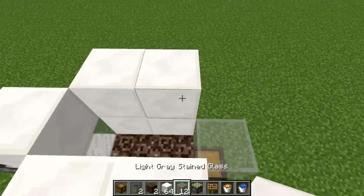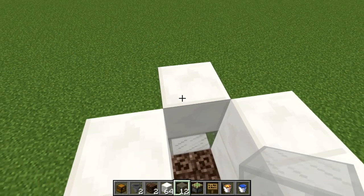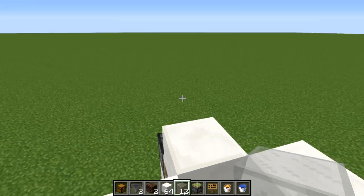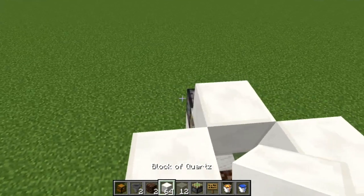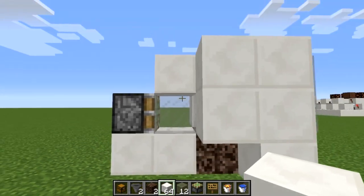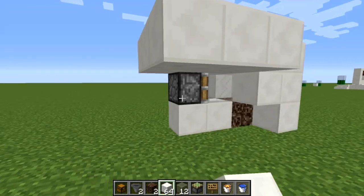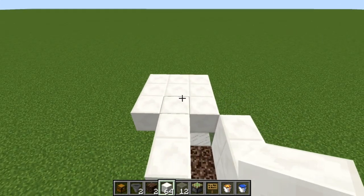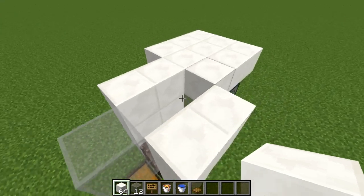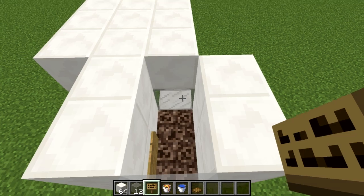Moving on up, place building blocks on top of all these blocks and another piece of glass. At the back block, this is where the three-by-three area starts where the cows are going to be. You can go left or right — in this example I'm going left. Extend the platform in both directions and fill it in; that is where the cows will stand.